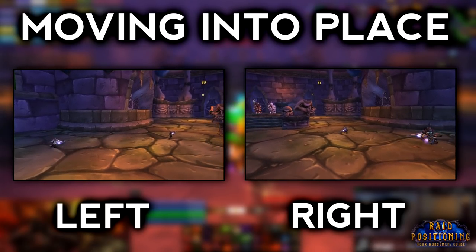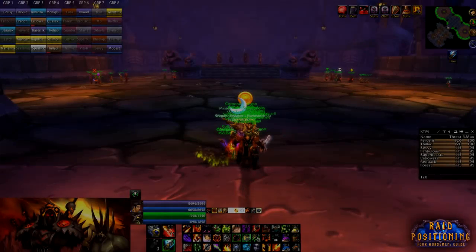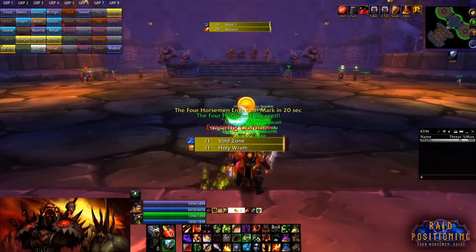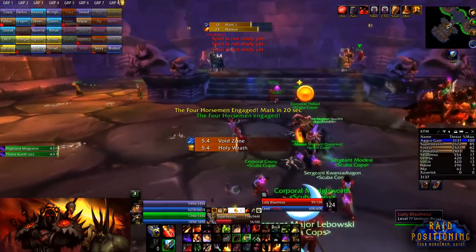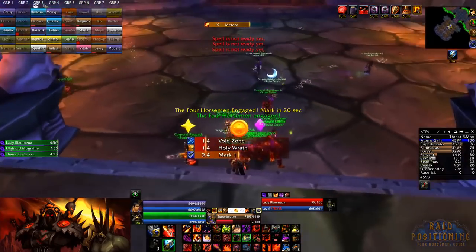Now that we have everything set up for the fight, things usually start with a tank body pull and then hunters assisting to pull the bosses to the correct spots. Depending on your class, role, and group, you'll head toward the boss assigned to you or to the safe zone. Coming up next, we'll go into detail on the relationship between marks and player rotations.